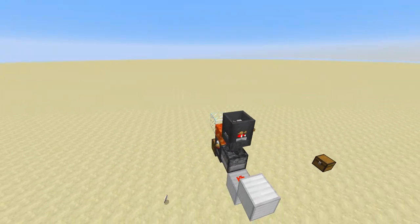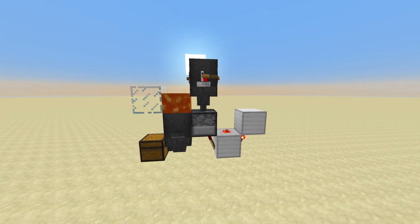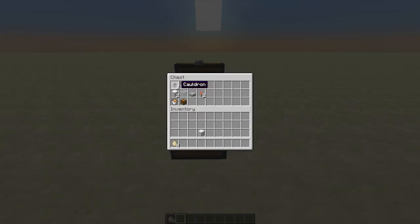If you guys know of a smaller design, please show me — I'd love to see how someone came up with a design smaller than this. This design uses two cauldrons, a hopper, a dispenser, some redstone, a redstone torch, a stone slab, glass, two blocks of iron, a lava bucket, and a chest.